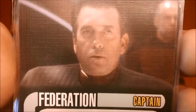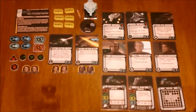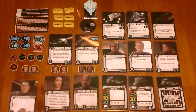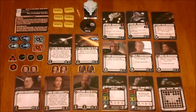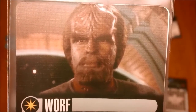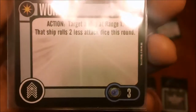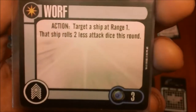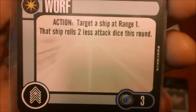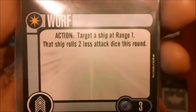Then we have the generic Federation captain. My complaint is that Worf is not a captain here. I know we're going to be getting a Captain Worf in the next wave with the Klingon Bird of Prey, but still he should have been a captain for the Defiant. Speaking of Worf, here he is in his non-captain form — a little better than the one that came with the Enterprise. Targeting a ship at range one causes that ship to roll two less attack dice this round, though it takes your action for the turn. He's unique, three points, Federation faction.